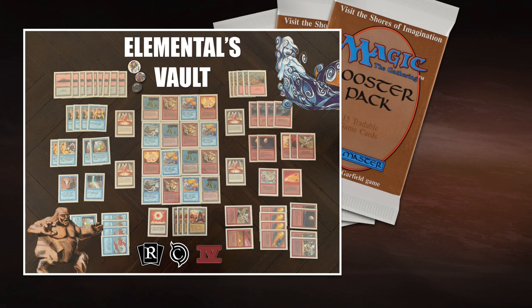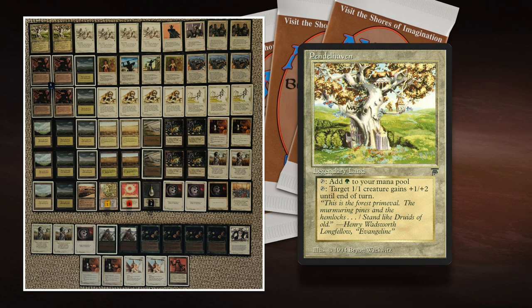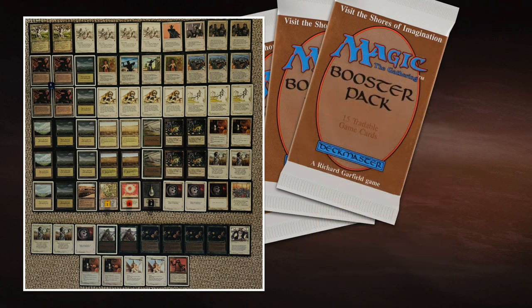Let's take a look at the deck of my opponent. Here we see the Mono White list of Casey. It's really interesting to see how White Weenie is evolving — it's no longer just four Crusades and only white creatures. Look at this list: we see two Pendlehavens. Pendlehaven is a super good card and a relatively new development in the White Weenie strategy — it's from Legends. You can tap it for green mana, or tap it to give a target 1/1 creature +1/+2. Your Tundra Wolves, Orcish Infantry, Orcish Javelineers — those are all 12 targets, and it makes your 1/1 creature into a 2/3. That's a huge advantage.